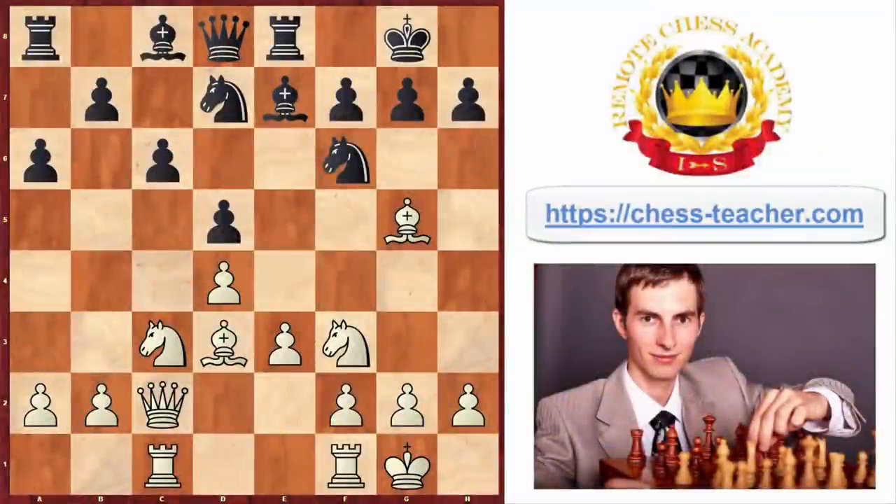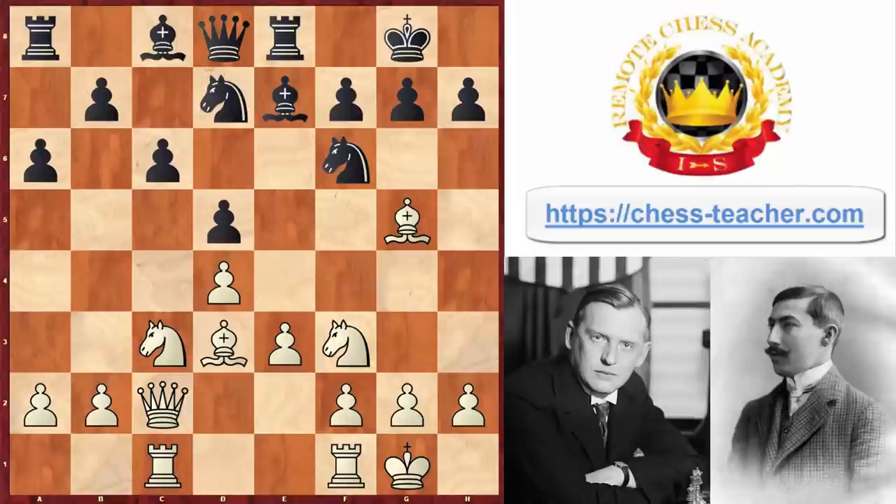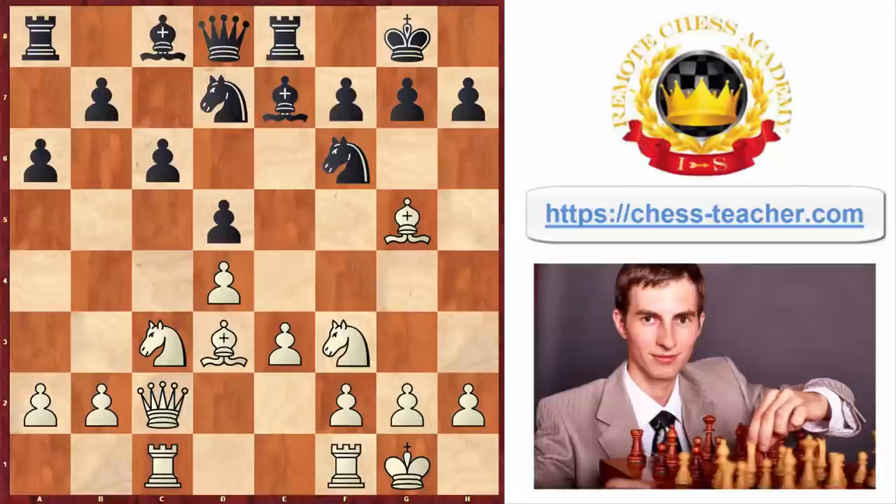Two years later, the same player Rubenstein was playing black against another player, Alexander Alekhine, another world champ. Definitely black was unhappy with how it worked out previously, and therefore he decided to play differently. This time, instead of playing H6 like he did previously followed by Knight H5, he decided to play in the center. So he played Knight to E4.